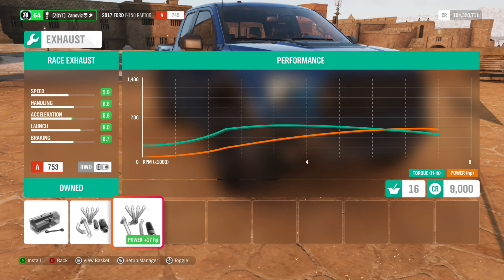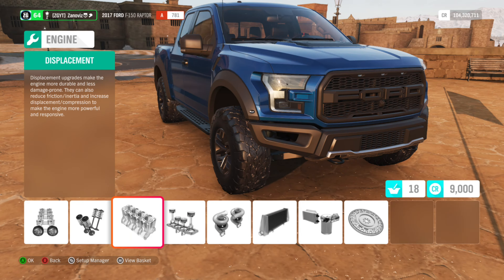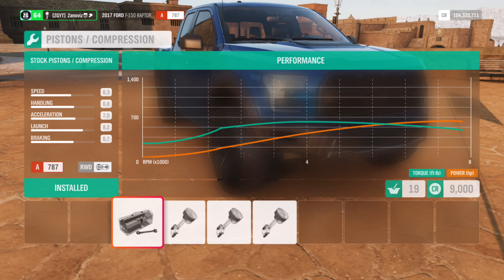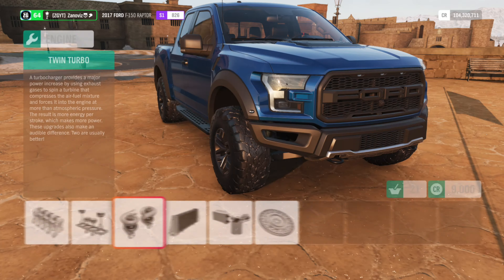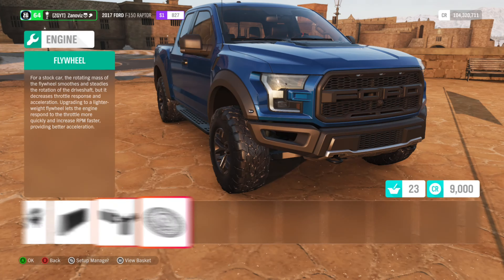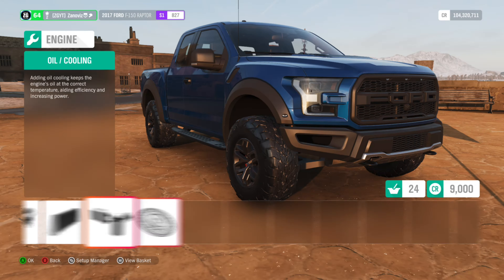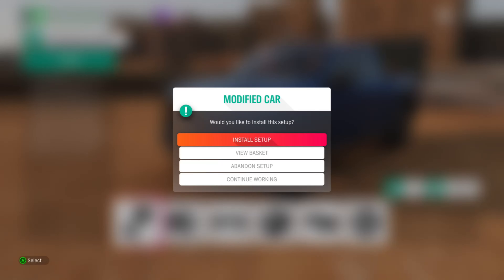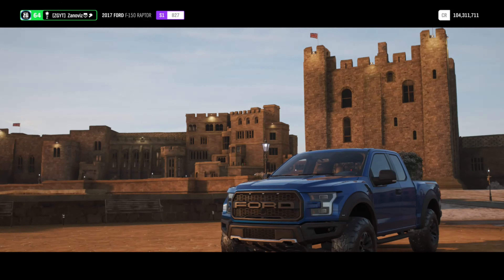We're going to go to the drag strip over by the abandoned airport — it's like a little drift park now. We'll see which one can cross the finish line first. I realized I should do it by time rather than speed in drag racing — that makes the most sense. This truck has 918 horsepower. If you want to see the full specs, just pause it. Now we're heading over to the drag strip.